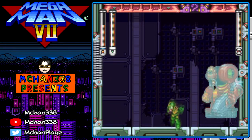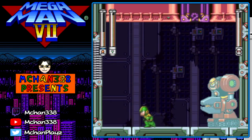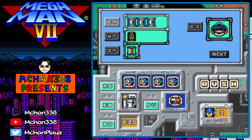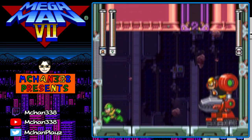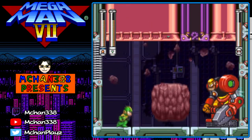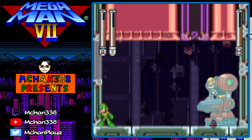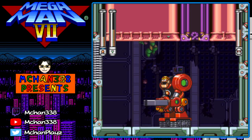This boss is annoying. You can hit him in the head, or you can wait for a giant rock to come out and hit the rock at this guy. He hurts a lot so I'm going to heal — it seems silly but I want that extra safety. Hitting the rock at him does quite a bit more damage than just hitting him in the head, though I'm doing a bad job right now.